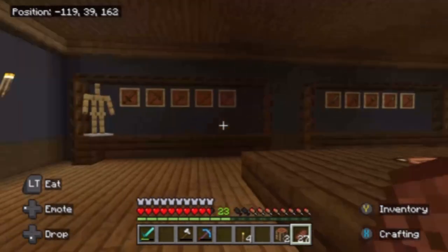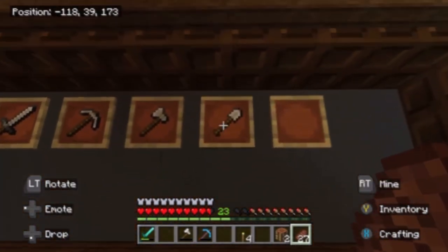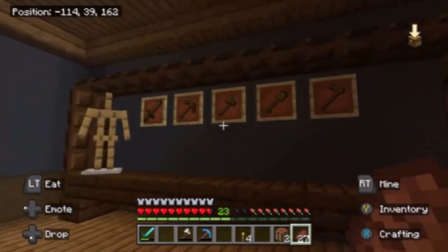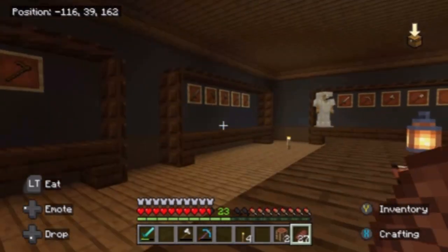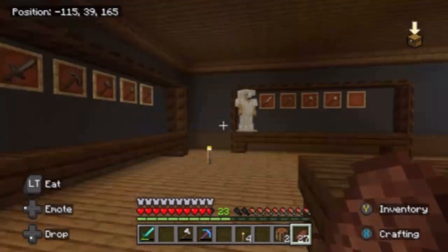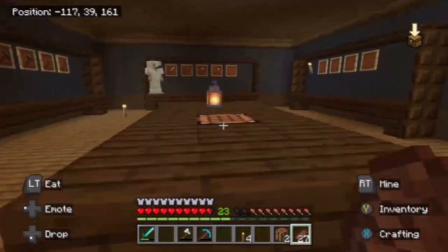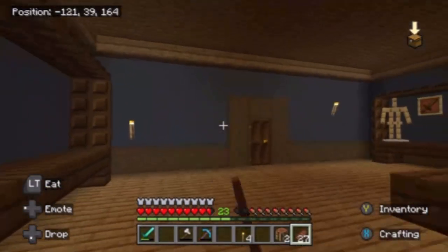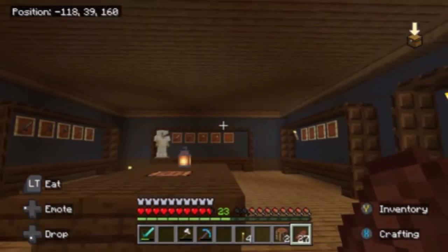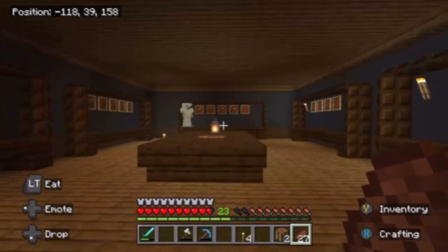Last time we built a blacksmith inside our house, but this is the armory that has all the retired tools — our first tools. You can see all our first iron tools, stone tools, wood tools. There'll be leather, probably chain mail armor, iron armor, diamond, and netherite. No need for gold. We haven't quite finished decorating it all, but that's what we made last episode.